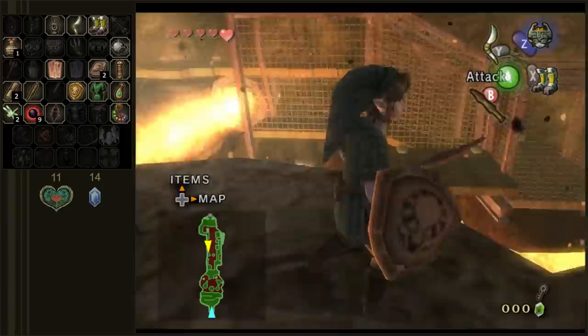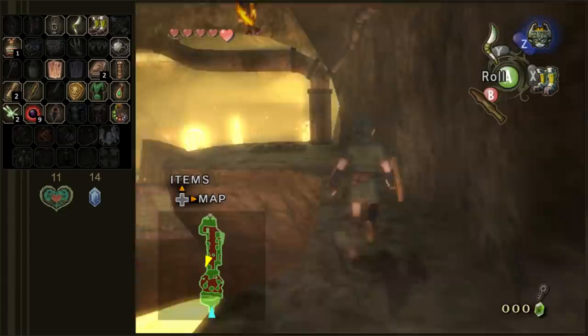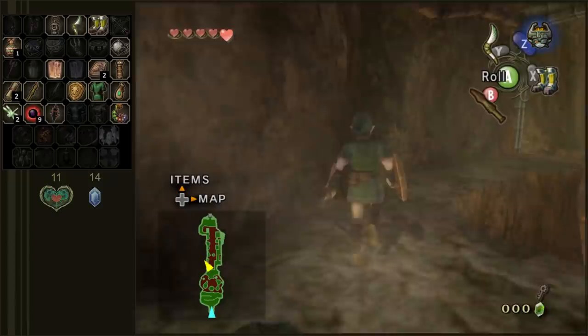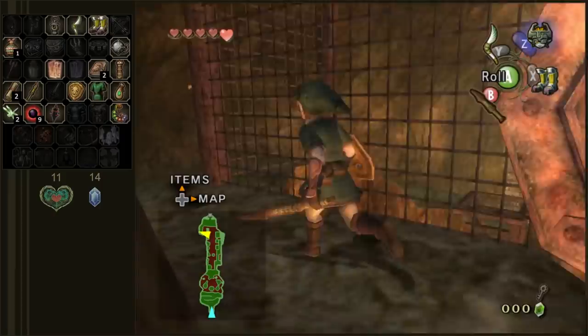I'm gonna knock this little guy out of the way real fast. We only have one key right now for the Goron Mines, so we'll see how far we can make it. If I remember correctly this dungeon has like three or four keys. We also don't have the bow and arrow, so once we get to a certain point we're not gonna be able to go any further unless we find that. But even if we can't make it all the way through, we'll make a little bit of progress.